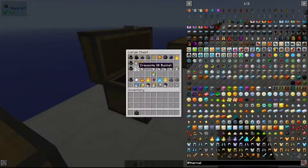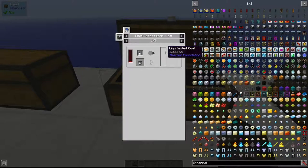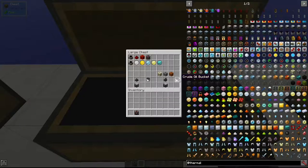Now I'll show you how to obtain some of the fuels. The first is Liquefacted Coal, which is very easy to get — just put pulverized coal in a Magma Crucible and it will create liquefacted coal. One pulverized coal gives you 100 millibuckets of liquefacted coal.